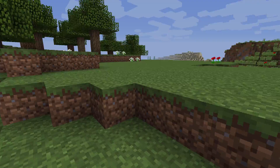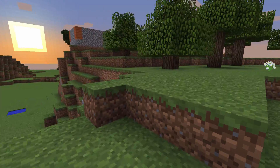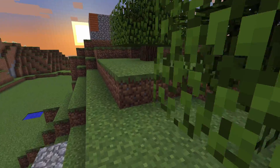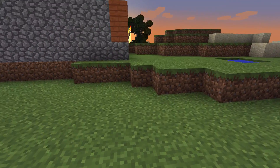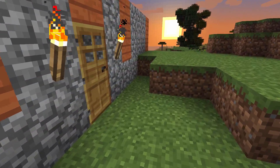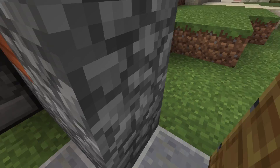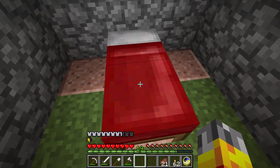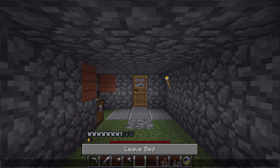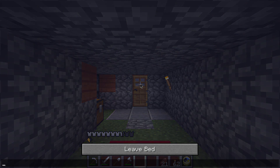It looks like night approaches, so it's time to go ahead and enter inside. I've also done a little bit of exploring and found some sheep. Unfortunately I didn't take any shears, so I had to kill those sheep to get ourselves a bed. Let's go ahead and get F1 pressed and sleep the night away.